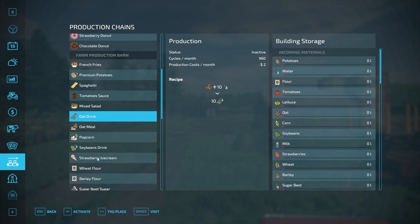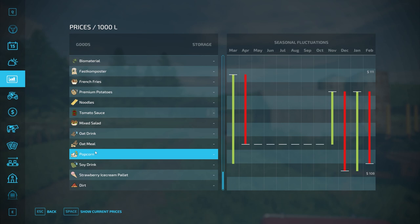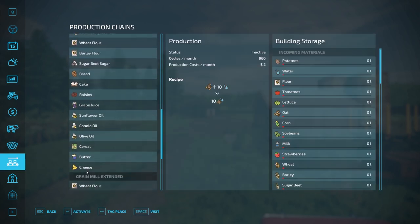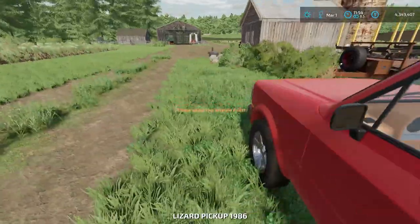Oat drink looks like a better option and we can transport water pretty easily. Soy drink is probably another close one. So let's plant some oats in the other two fields and maybe get a production facility going. We have some leftover corn too so we can make popcorn. We can even make cereal — we don't have raisins but have everything else. Oats are also needed for the oat factory, so we definitely need to work on that. Big field of sunflowers and the other fields in oats.